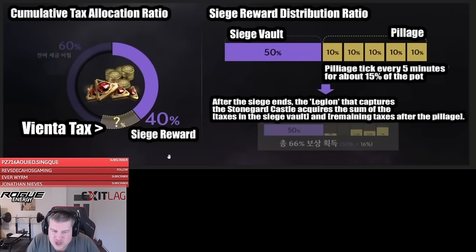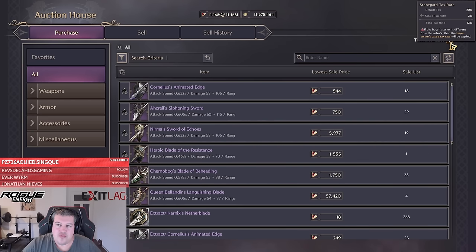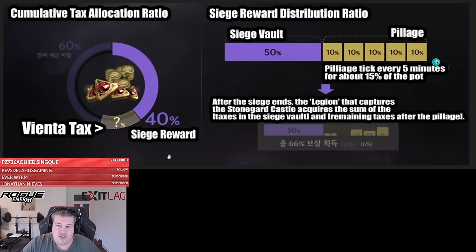Let's go over the rewards first so you actually know why you should even participate — what's in the pot for you. From all the taxes being collected, 40% will go into the total pot that will be winnable. If you are in the auction house and hover over the tax rate, you will always see a castle tax rate, and this is what gets put into a tax delivery after the castle siege. From that 40%, 50% will go into a siege vault and 10% will go into pillages.